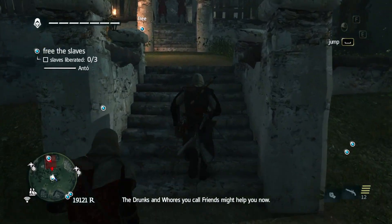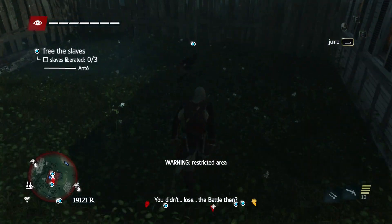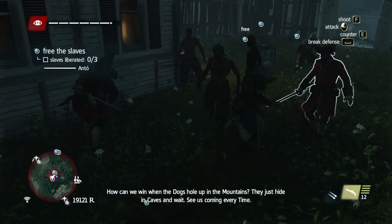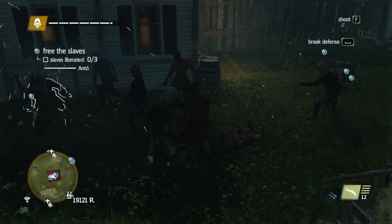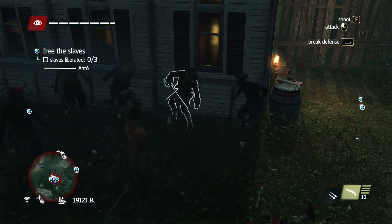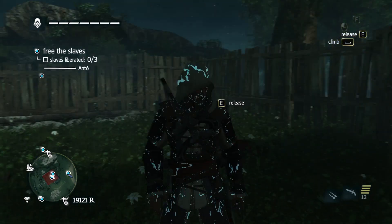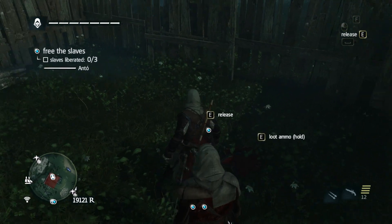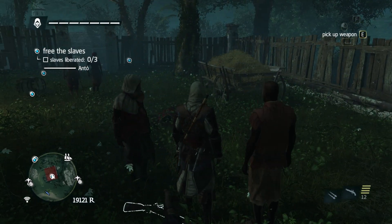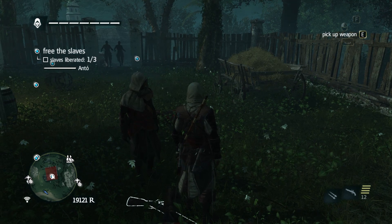'The drunks and whores you called friends might help you now, or we can do it the hard way.' We can't free them yet — I was hoping to just do it quickly, but probably should have done it a little bit more stealth-like, assassin-like. Alright, then we can release these guys and they shall be liberated. We have one more set to free up. So let's head on to the next one.